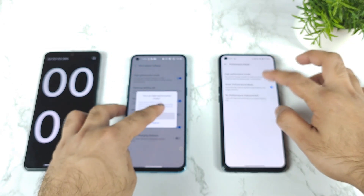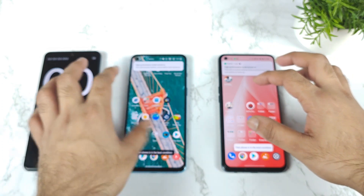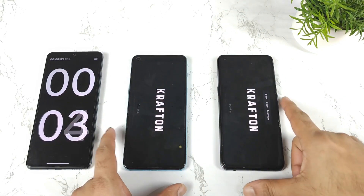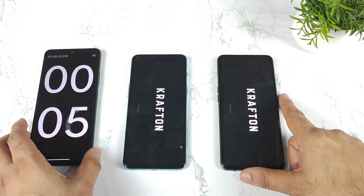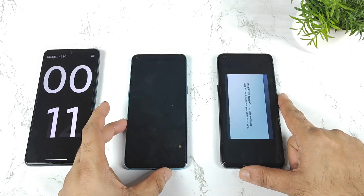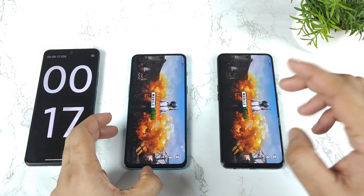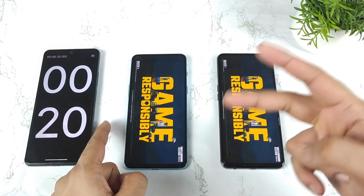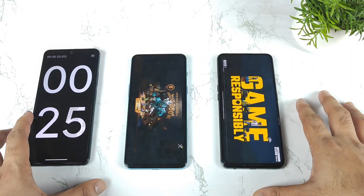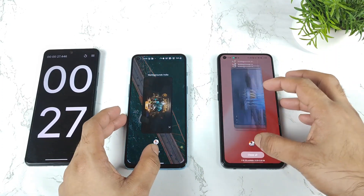Advanced settings and performance mode is enabled. All apps are completely cleared from the background. Now let's start opening the Batacons mobile game. With high performance mode, the OnePlus Nord 2 was able to perform faster than the Realme X and Max again. Without high performance mode the phone took 22 seconds; with high performance mode it took around 20 to 21 seconds. The Realme X and Max is still taking a lot of time — 27 seconds.